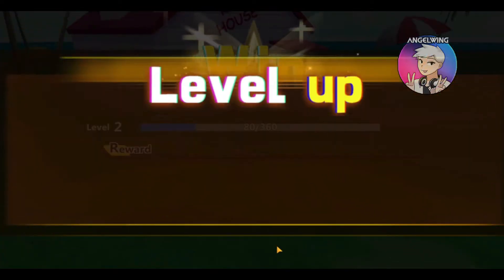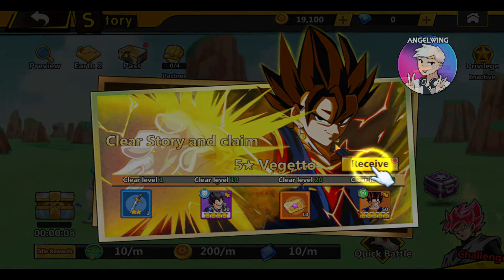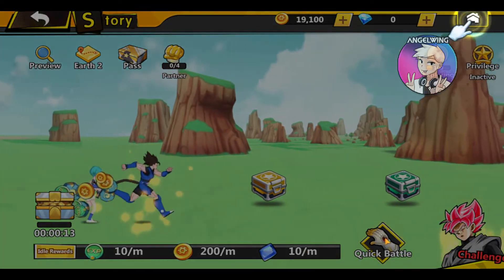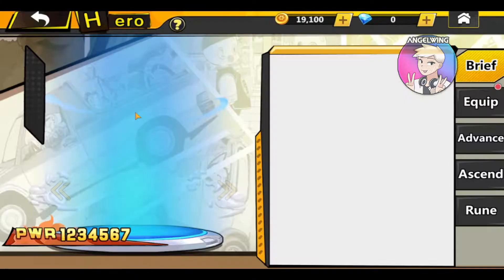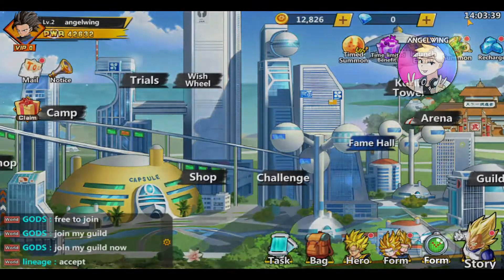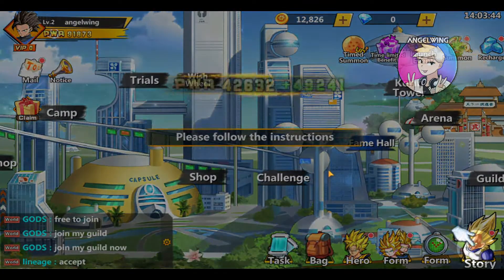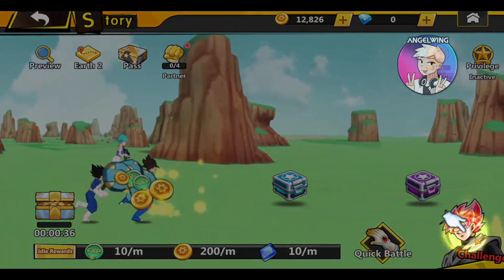Our character looks amazing, I am not going to lie. We are killing Vegeta. We got Vegeta also — 4 star Vegeta, nice. Our character is not in the formation, so he is going to be in the team no matter what.